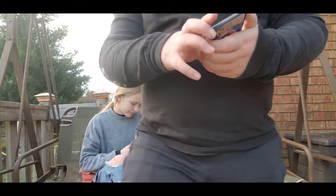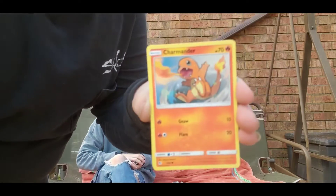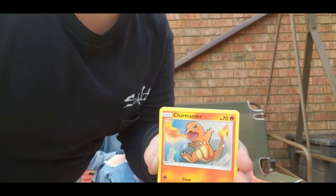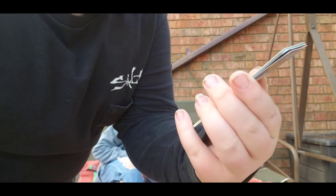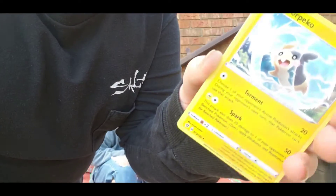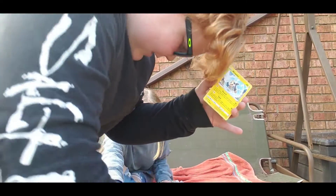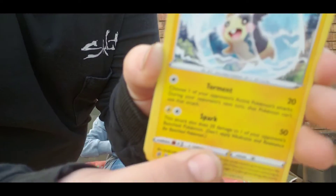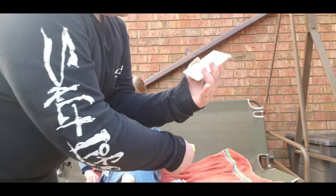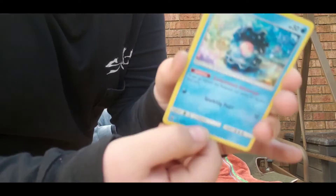Okay, so first I got a trainer activity card. Second I got Charmander — you have that one though. Oh, I don't have this one — Maractus! That one's cool.